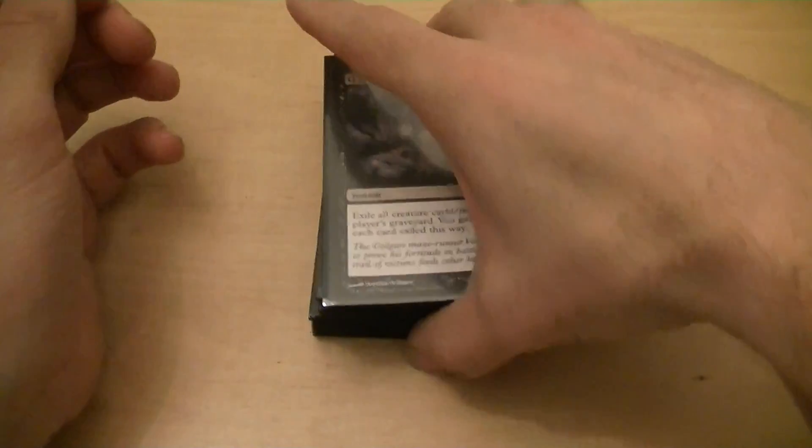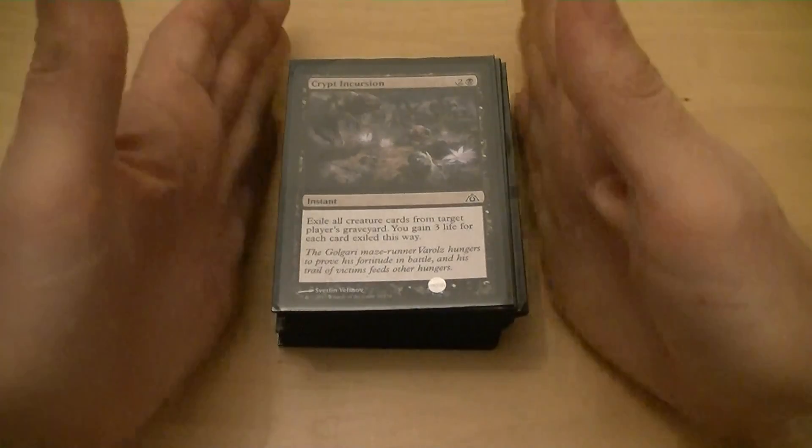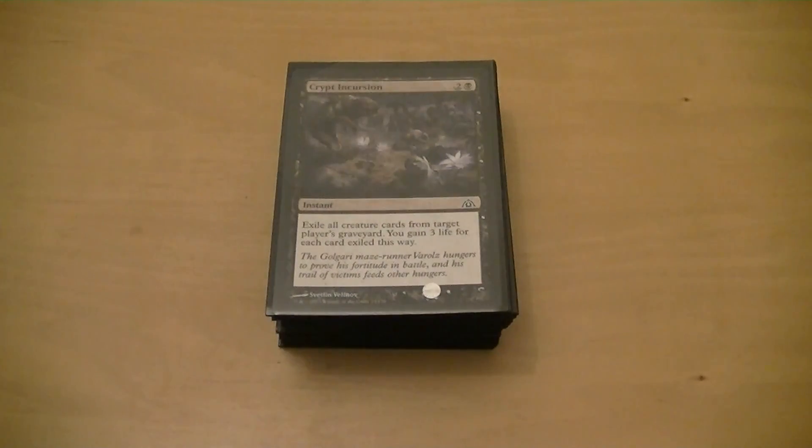60 cards. I call it Blue-Black Defender Mill — Dimir Defender Mill, whatever you want to call it. I will test it against James and we'll see how it does. I hope you like it, and be sure to rate, comment, and subscribe. Thank you.